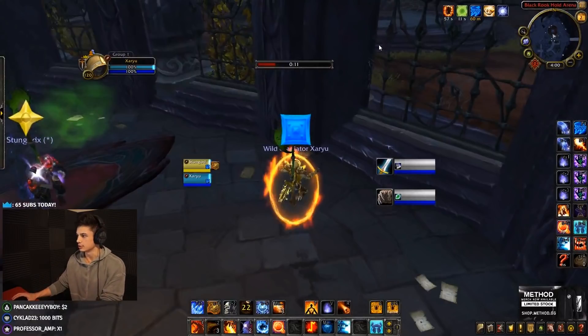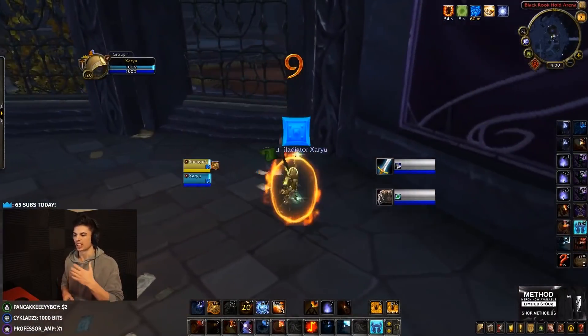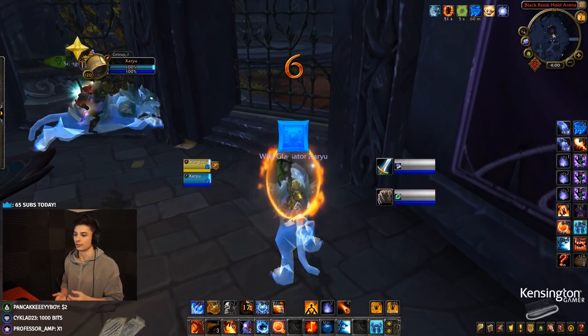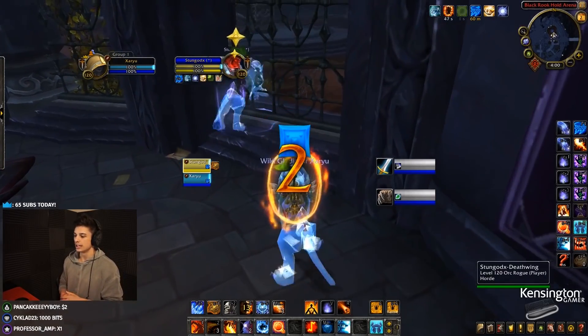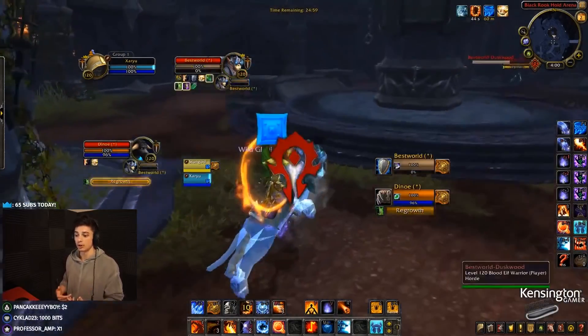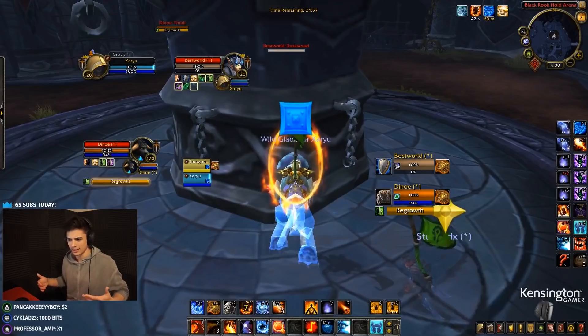We're on Black Rook Hold Arena playing Sub Rogue Fire Mage, which in my opinion is the best iteration of Rogue Mage 2s currently. There are a lot of different ways you can play this — you could play Frost Sub, Arcane Sub, or Assassination Fire and go for really fast kills. Assassination is better in threes, and Sub is okay in threes but not quite as powerful.